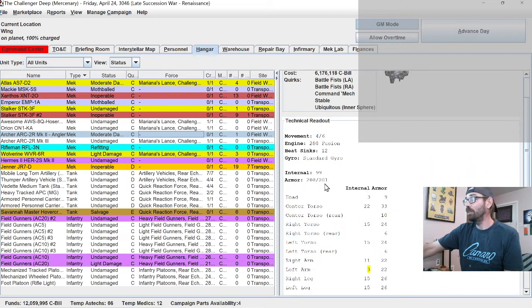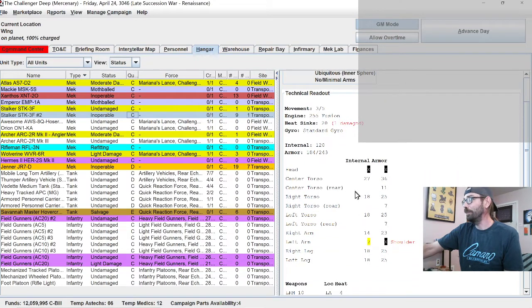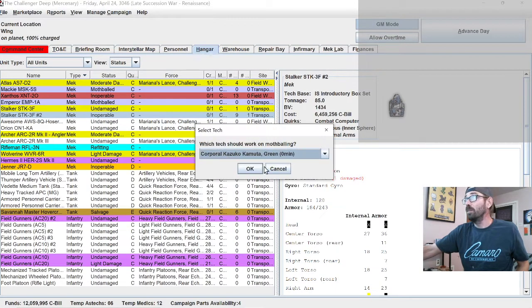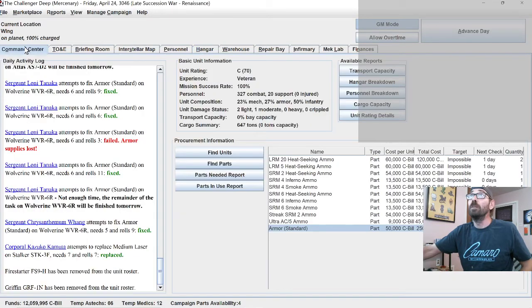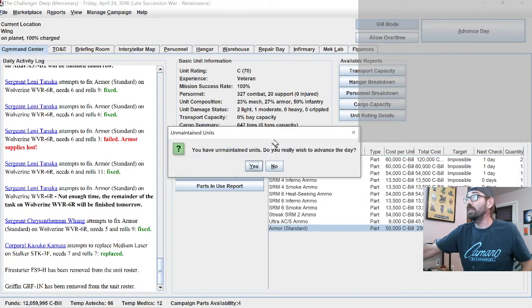The Archer cannot be repaired right now. The second Stalker needs an arm and a head — not something we can knock out in the middle of this contract. Our techs are spread a little too thin right now, but eventually this could be a huge asset so I'm going to hold onto it. Instead of having my green tech replace that LRM on the other Stalker tomorrow, I'm going to have the green tech mothball this one and have a regular tech do that. All of our tech time is taken up and we don't have any battles, so it's time to advance the day.